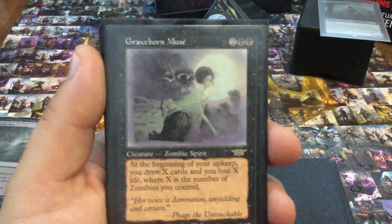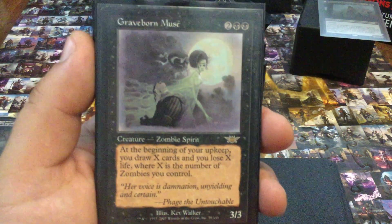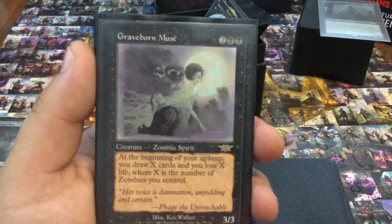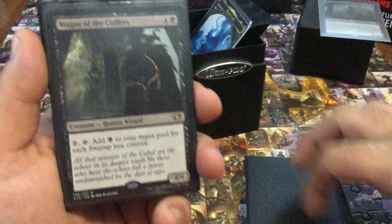Graveborn Muse — one of my favorite ways of refilling my hand. This can get insane with a lot of mana. I can lose a lot of life off this, but I can play so many cards. This is one of the big swingy cards of this deck that I absolutely love.